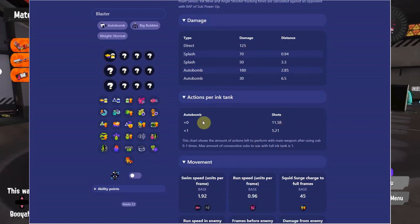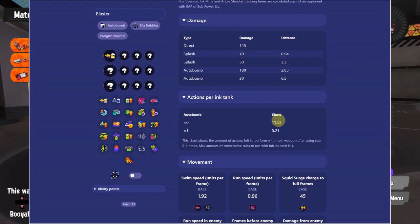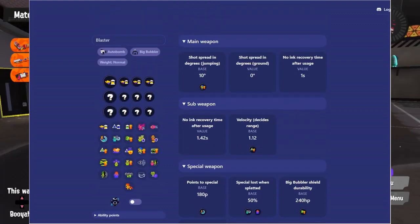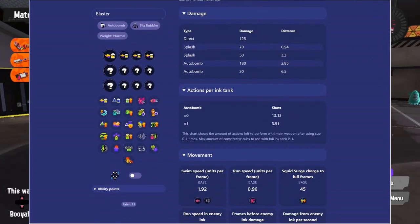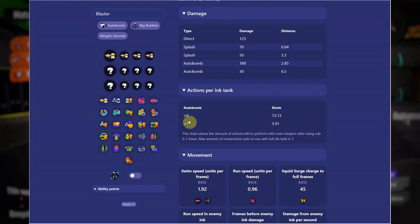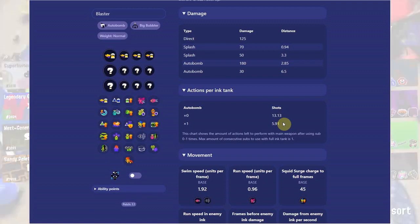With one main of ink saver main, it tells me that without throwing any subs like an auto bomb, before it was 10 shots. Now with one main of ink saver main I have 11.5 shots before the ink tank is completely empty — so one extra shot, which is really cool. Usually with blaster I run an entire piece of clothing with ink saver main — a main and three subs — giving me 13.13 shots, and about six shots remaining after throwing an auto bomb.